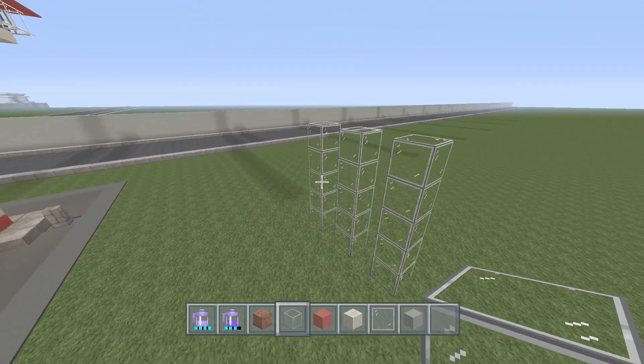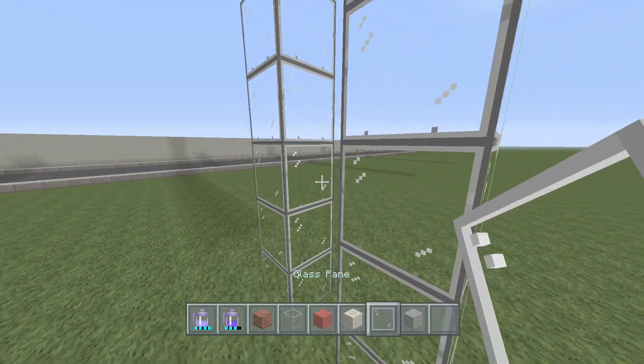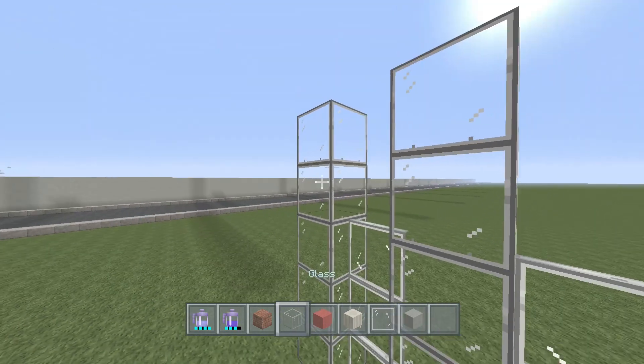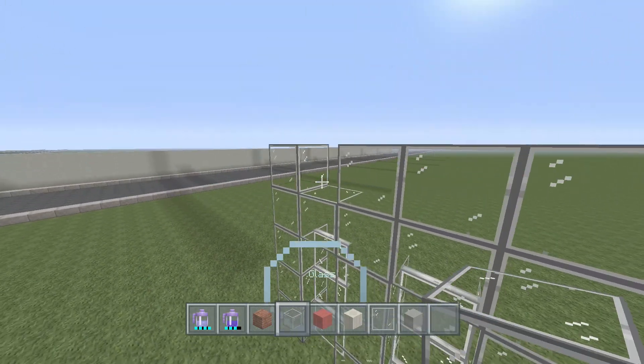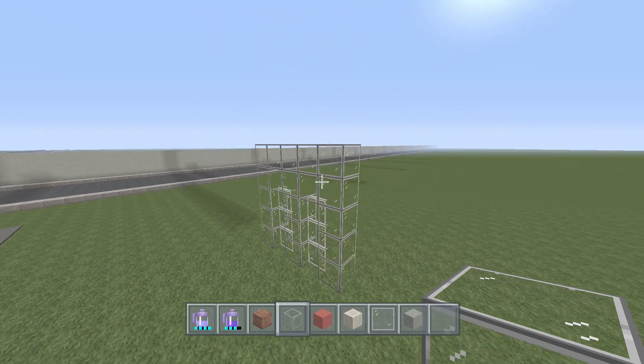On the first three blocks of glass on the bottom, add glass panes in between - these kind of act as our doors. Then on top of the glass panes, finish it off with regular glass to connect everything together.